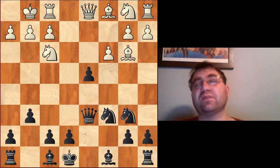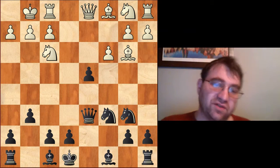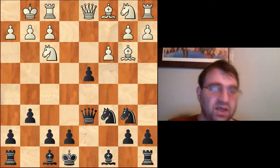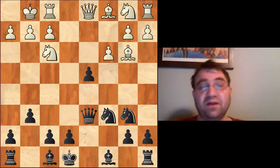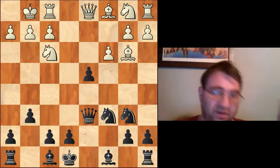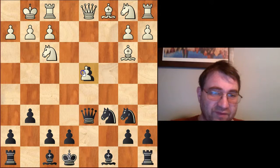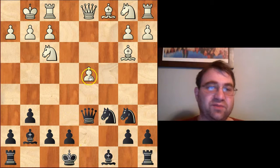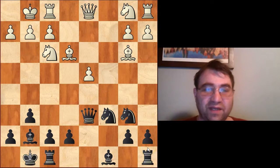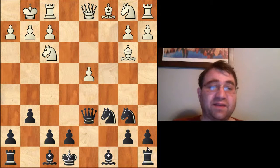g6 is also possible, and these positions are somewhat interesting. What I like about g6 is if they do nothing — if they just hang out and let you finish your development with bishop g7, etc. — you get a very comfortable position. It's similar to other positions you can sometimes get in these variations, like in early e takes d6 lines where they've played c takes d4. If they just play really passively, you can basically transpose to other positions that are really stable. Like you can just play bishop g7 and say bishop e3, you can castle, and Black has a super comfortable position — I'd even rank it as slight edge Black. I like Black so much there.